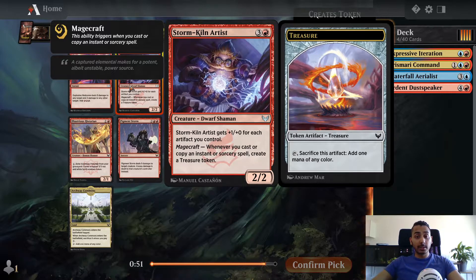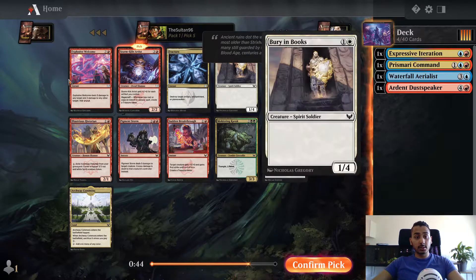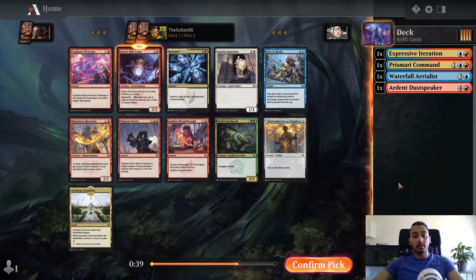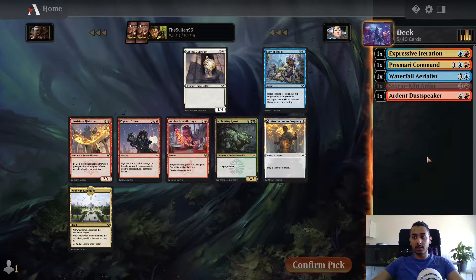Storm Kiln Artist is excellent. Pigment Storm's very good as well. Burying in Books is good, Explosive Welcome is good. If we're making a bunch of treasures it could definitely be good in this deck, but Storm Kiln Artist is exactly what we want - making treasures, casting spells, and it makes splashing easier. This is definitely a Storm Kiln Artist pick.